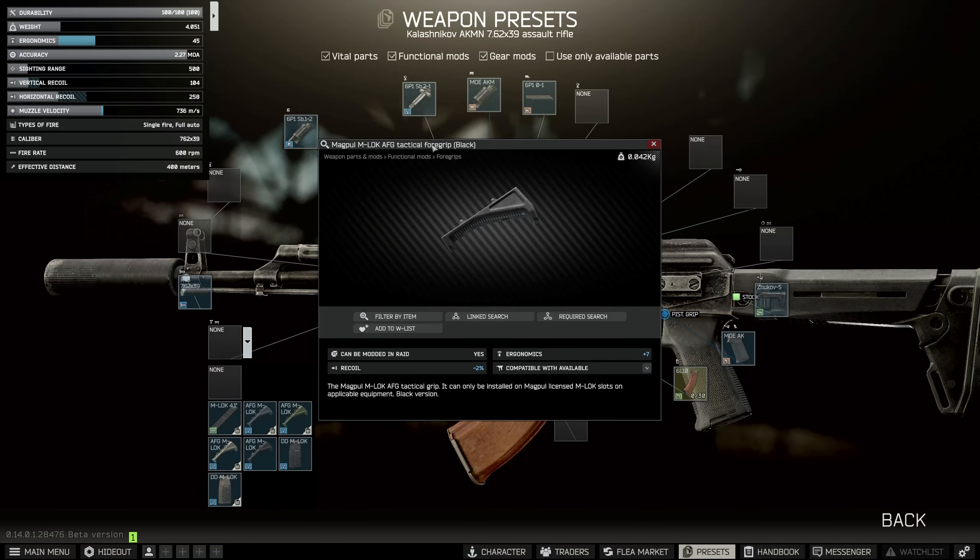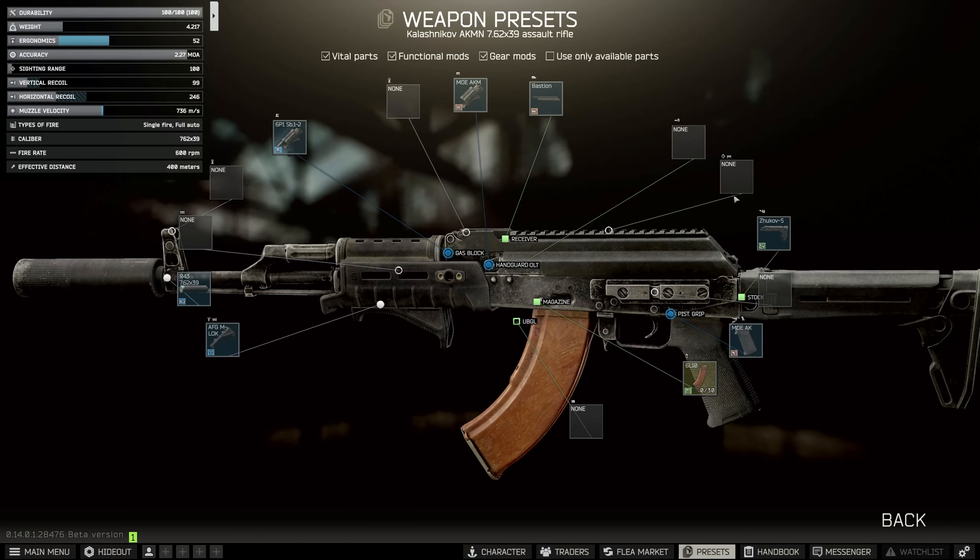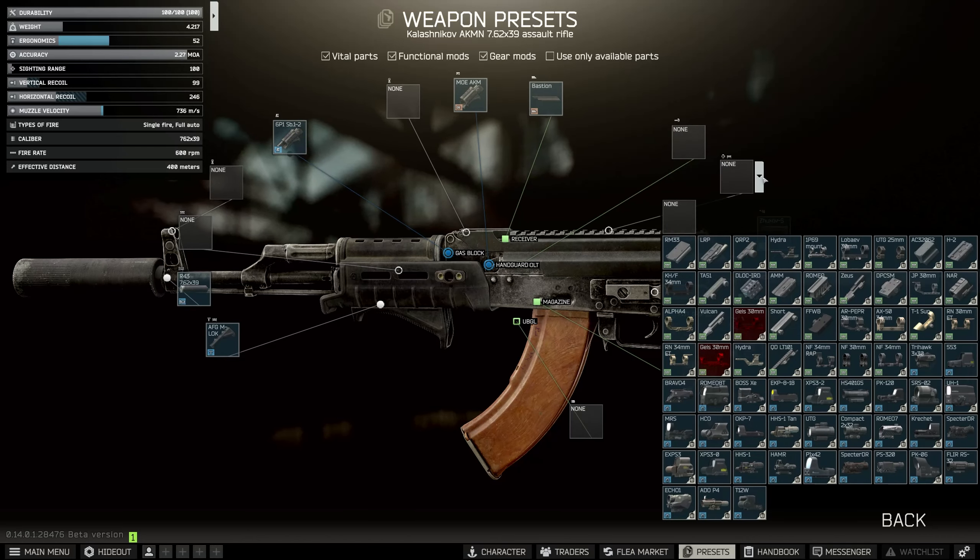Then in order to put our optic on, we're going to need to put on the Bastion. So we take off the iron sights, we put the Bastion on, and then we go and look for the optic in this massive list.